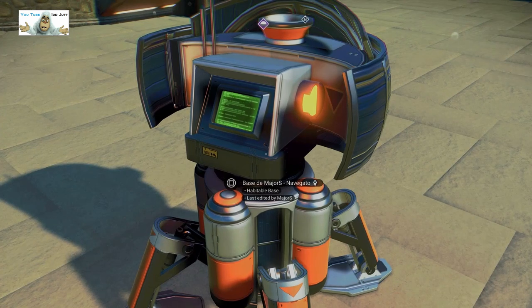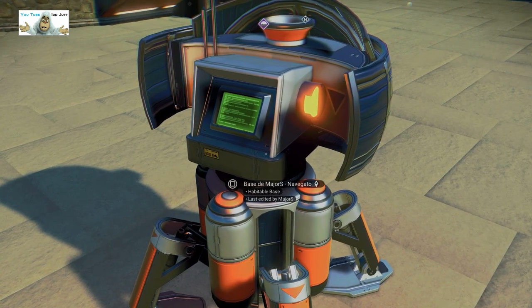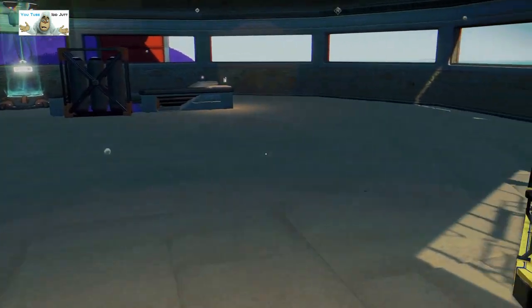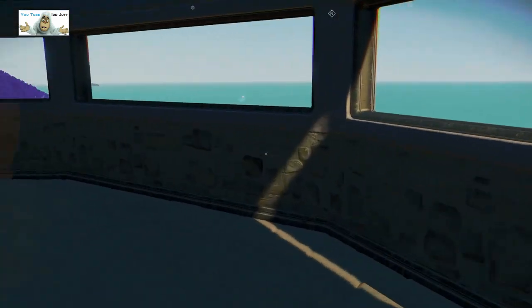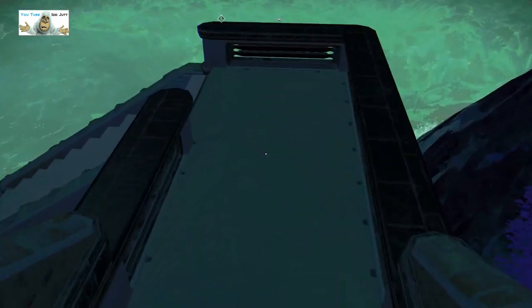Major S base D — Major S. I don't know what 'navegato' means but there you go. Okay, let's be done with that one, let's go in here. We've got another money bags here, another galactic terminus, and stairs downstairs — let's quickly run downstairs.